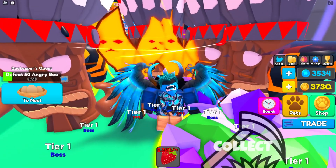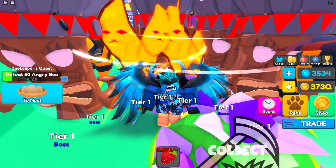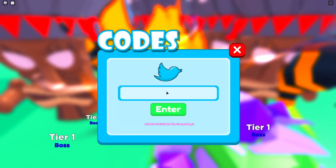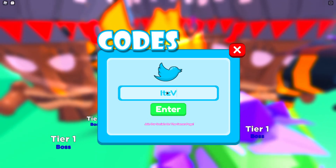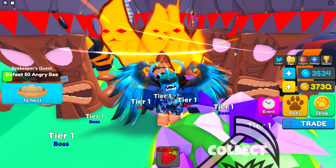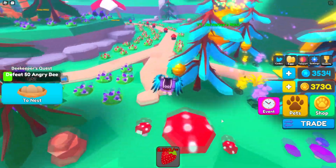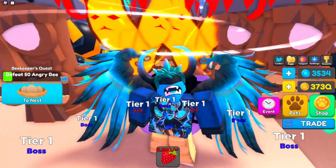There are a lot of new people coming to Pet Storm Simulator, so I want to mention there is a codes feature in the game. You can use my code — it's 'itsavortex' — and you'll get 3,500 coins, which isn't a lot but does help quite a lot at the start of the game. Feel free to use that code if you want.